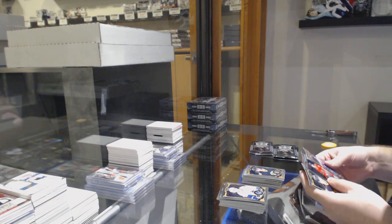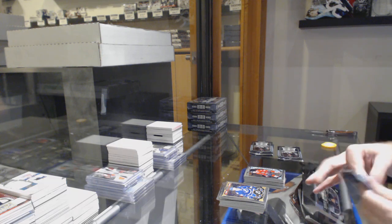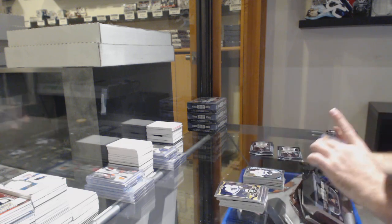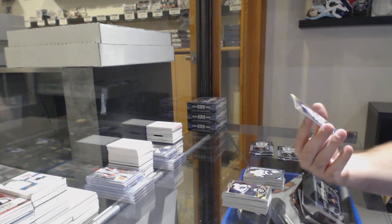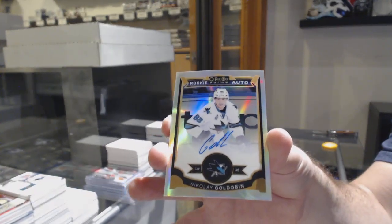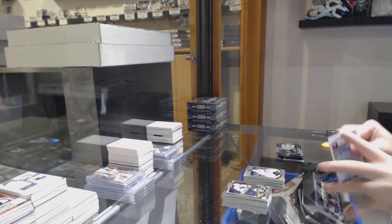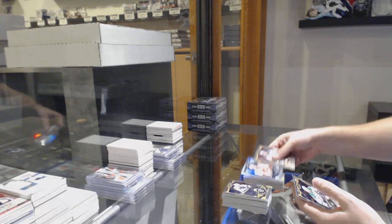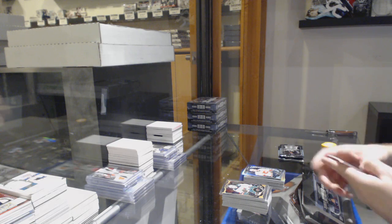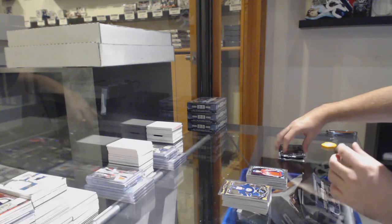Rainbow of Louis Erickson for the Boston Bruins. Ryan Hartman Marky rookie for the Chicago Blackhawks. We've got a rookie of Nikolai Goldobin for the Sharks. And a Rainbow rookie of Nikolai Goldobin for the Sharks. Rainbow rookie for the Calgary Flames — Amir Le Poirier. Retro Porter for the Devils. Stanislav Galev for the Caps.